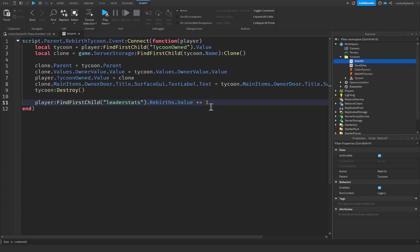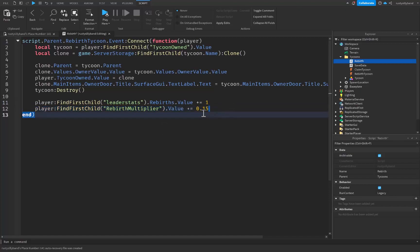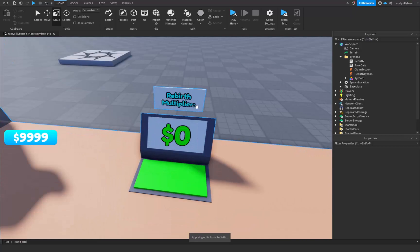Now let's go into our rebirth script inside the Tycoons folder. You can keep the player's LeaderStats Rebirths value incrementing if you want. We also add: player:FindFirstChild('RebirthMultiplier').Value plus-equals 0.15 — or you could do 0.5, or even 1 or 2, though that's a bit drastic. It really depends on your tycoon. I'll use plus-equals 1 just to see everything clearly. Now we have a way to increase, collect, and display the rebirth multiplier.